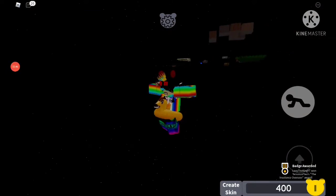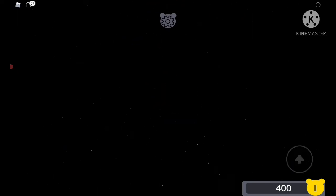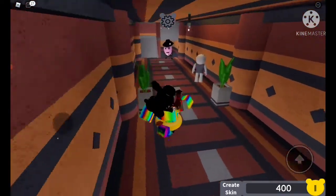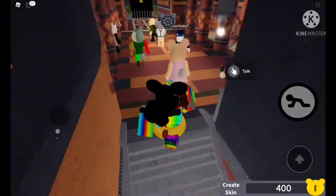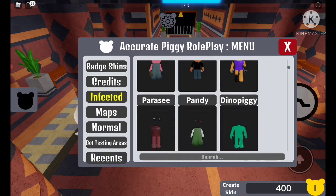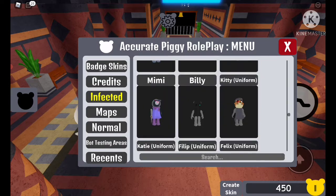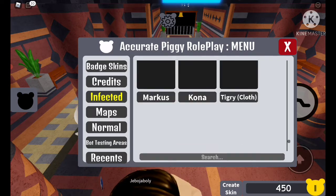Actually that just resets you, but at least I'm going back. Now you will have the Incidence Overseer skin in the game that you can play as. You need to go back to this guy right here, press on him, and then go to 'Infected' and scroll all the way down — you will see there is a new skin that you have just unlocked.